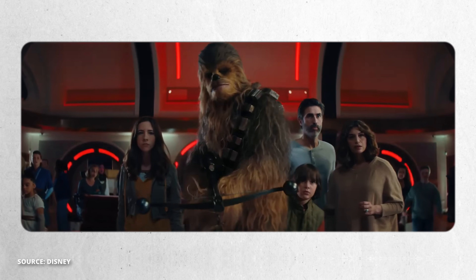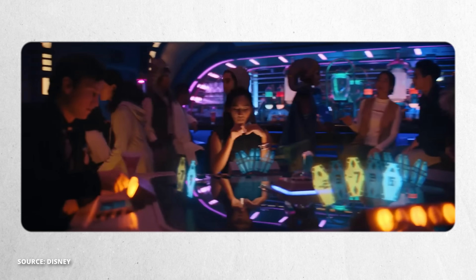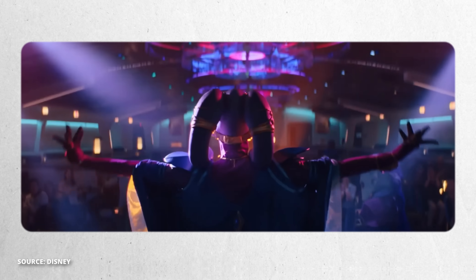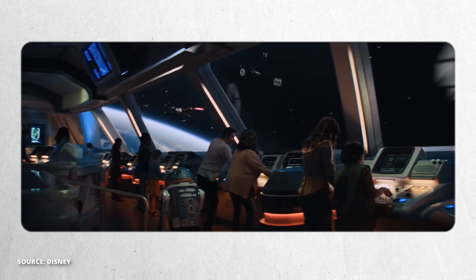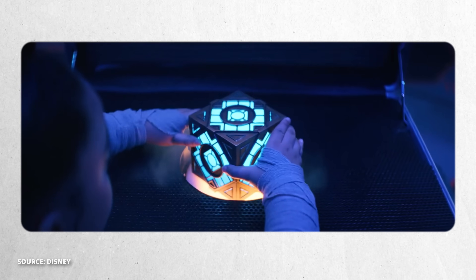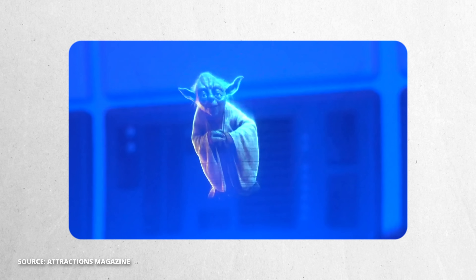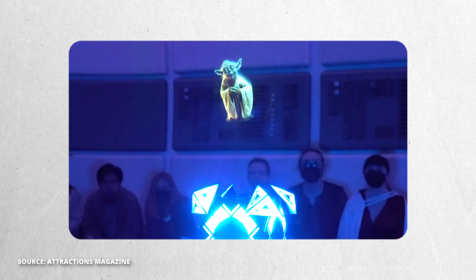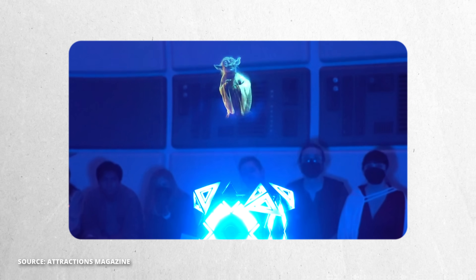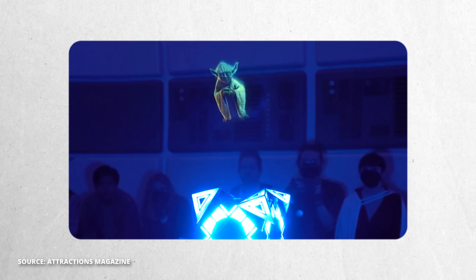This was Disney's Star Wars-themed live-action role-playing experience that also happened to be a hotel made to look like a luxury spaceship. As part of this two-day experience, there was a scene with Rey in the lightsaber training area where they opened up a holocron and Yoda would appear in the form of a hologram. I believe this illusion involves a rapidly moving blade with LEDs on it that's able to ping-pong back and forth so quickly that the display becomes almost entirely invisible.